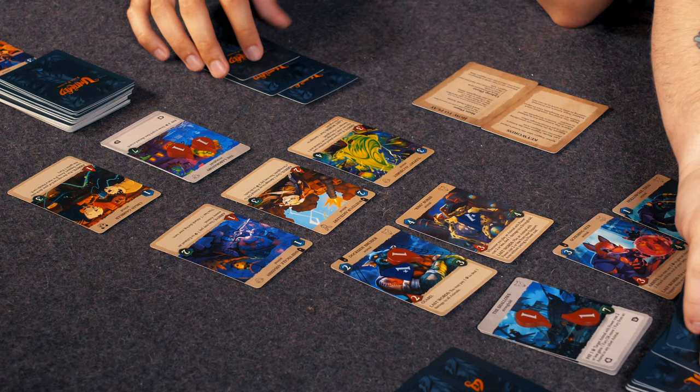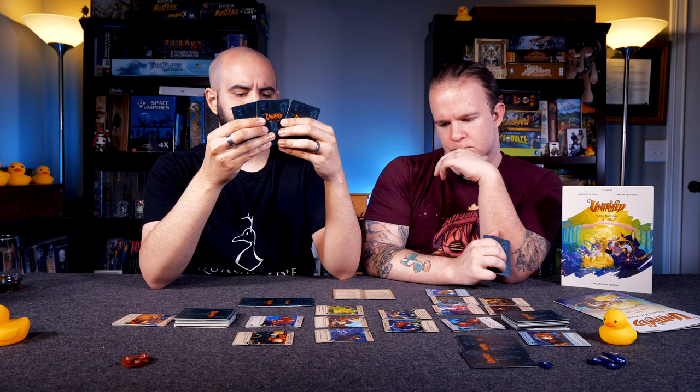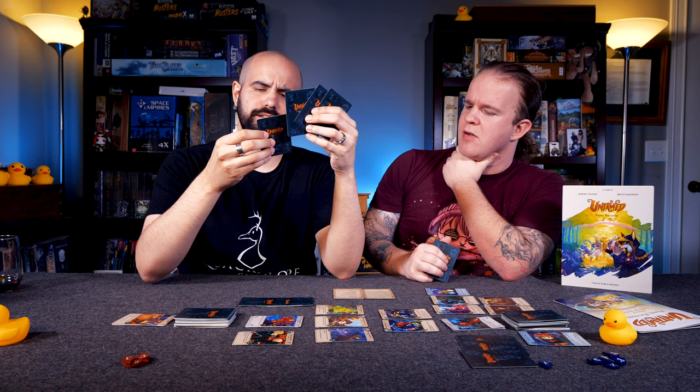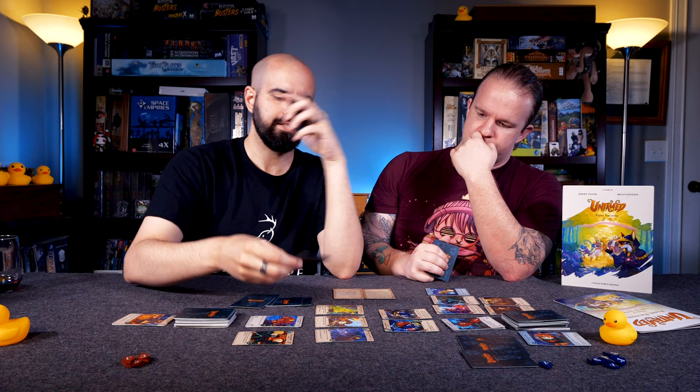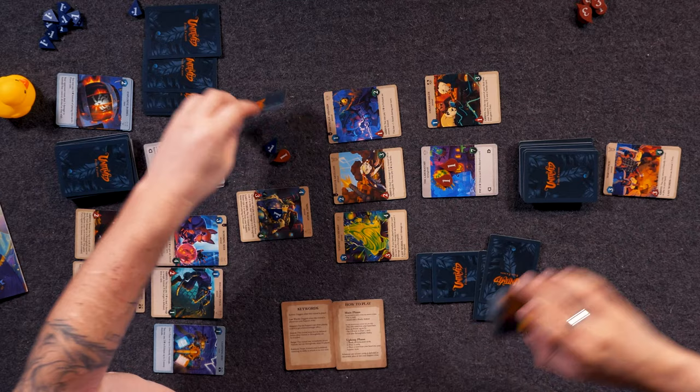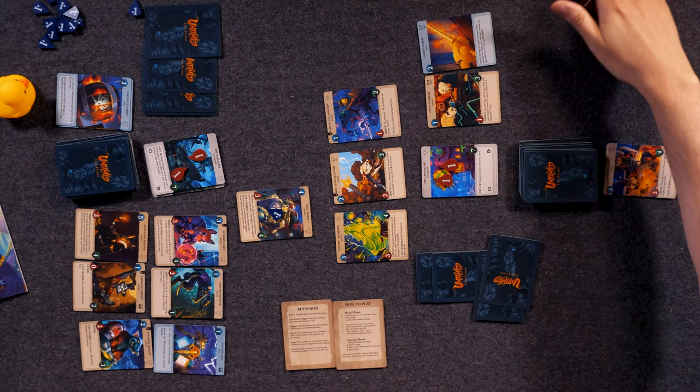I'm going to draw two up and choose one to add to my supporter area. We're going to activate Carrot Saber — deal two damage, so he is dead. And if this defeats the target, give the next animal you play this turn one fury and surge. Luckily for you, I don't have an animal to play this turn. Actually, I'm going to play two so I can draw a card and then discard a card. I didn't get the exact thing I wanted — extremely close, but not close enough.